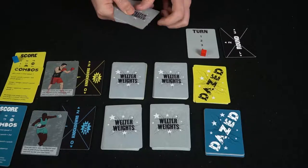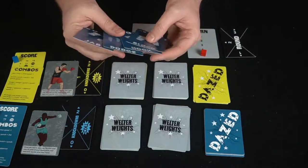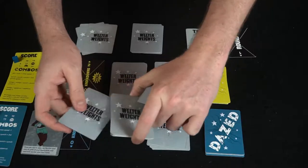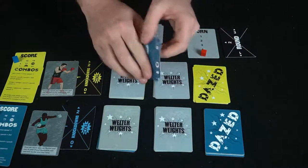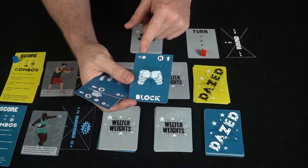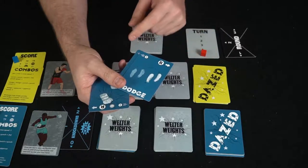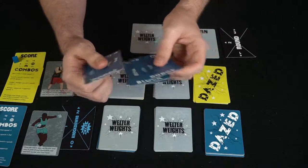Once each player has drafted, you organize your four cards in any order you want — that order determines whether your opponent gets hit or not. Place them face down. On each card it tells you the speed and whether it's a right or left move. If you're dodging to the left and they're punching you on the left, you're going to get hit. If you're dodging to the right and they punch right, you also get hit — you have to dodge away from the punch.